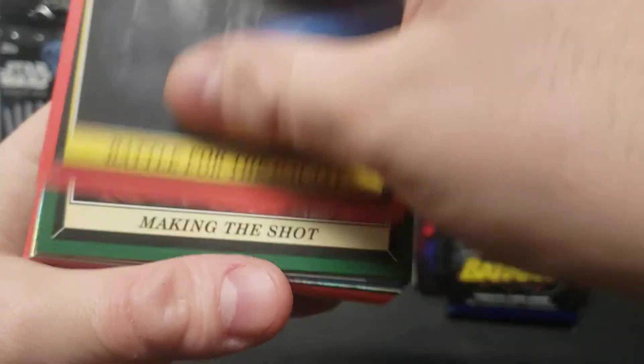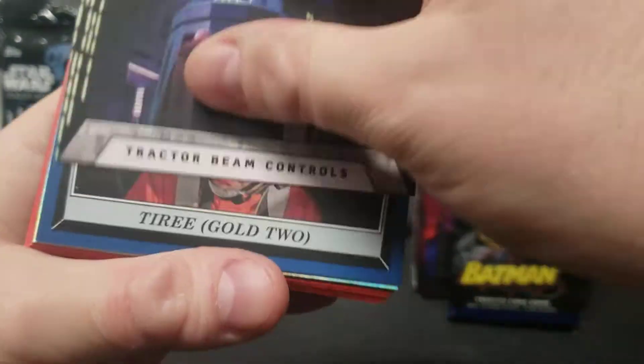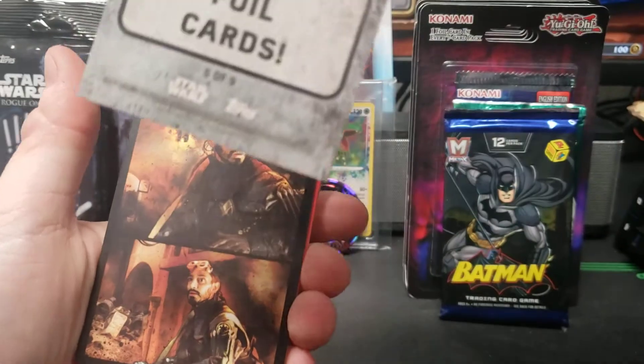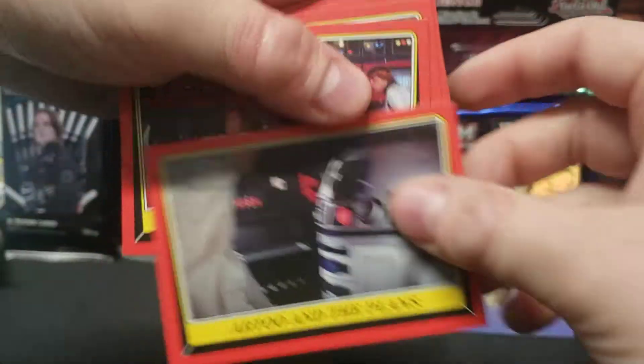Guess you can get autographs and parallels and things in these. That looks cool — Cassian. Collect all nine photo cards, five of nine. Fire. D2.